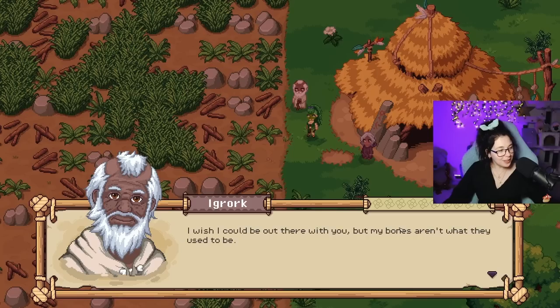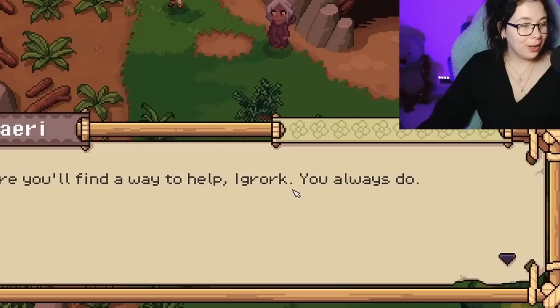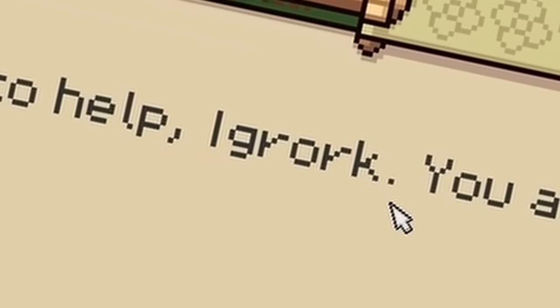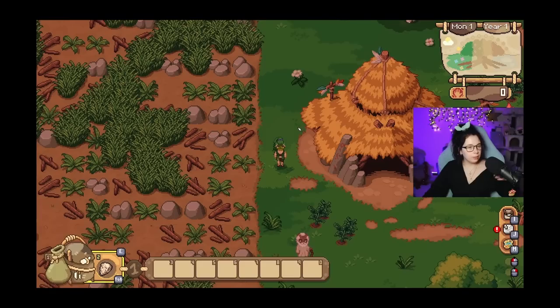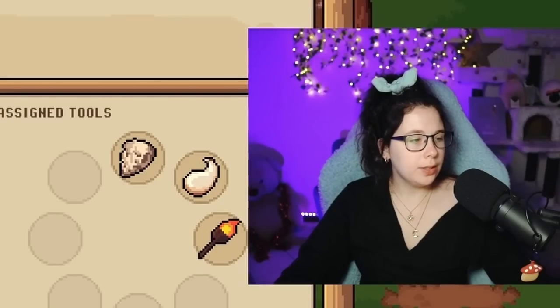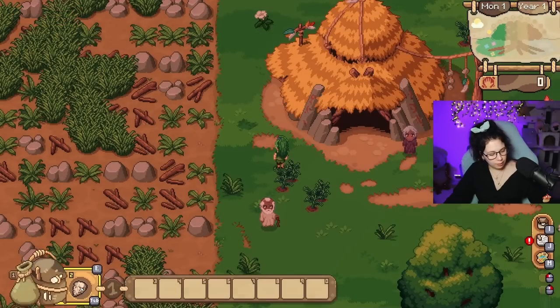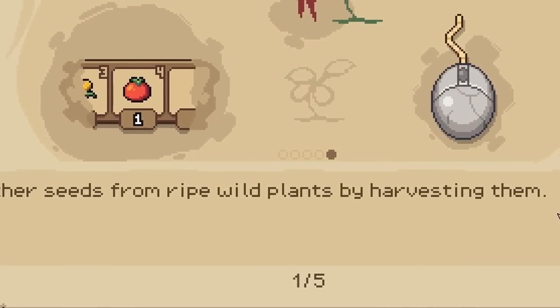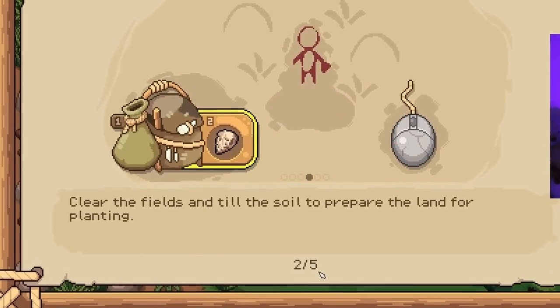That's an excuse — you look pretty young. I'm pretty sure you dye your hair gray. Rock, rock, egg, rock, rock, rock. The first to farm fine. Okay wait — what did I just do? Can I put the hand axe over here?